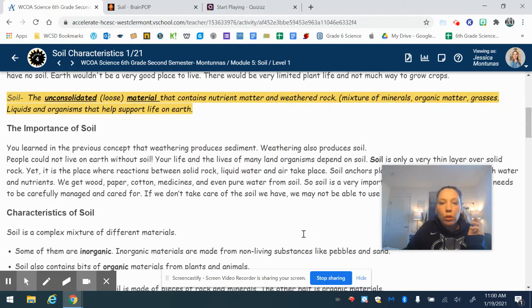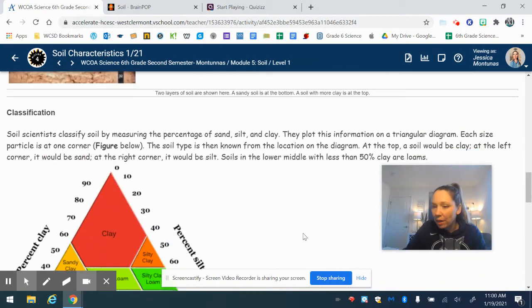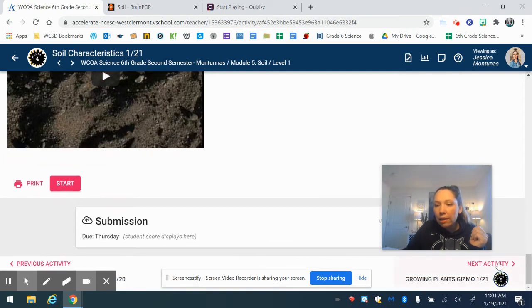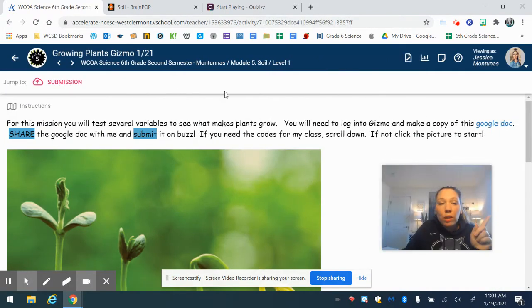The next activity is very similar except this one is on soil characteristics. You're going to read the information, take notes — whatever you do — and then there's a video. Click start, take the quiz, and click next activity.